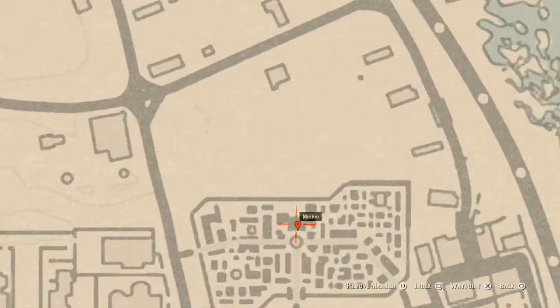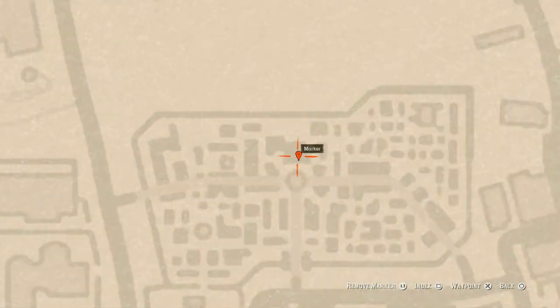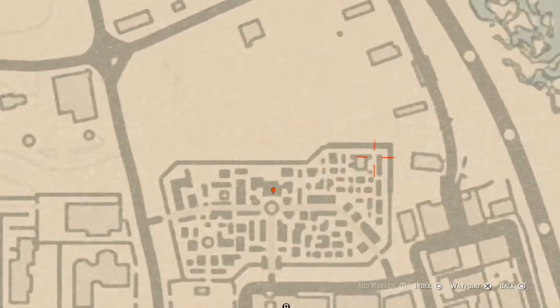Inside the cemetery at this location, inside the crypt, you will find a Banais Topaz Ring — B-A-N-A-I-S. Go inside past the gate; there's a place with candles — grab it off of there. There's also a tarot card right about here inside the cemetery as well.